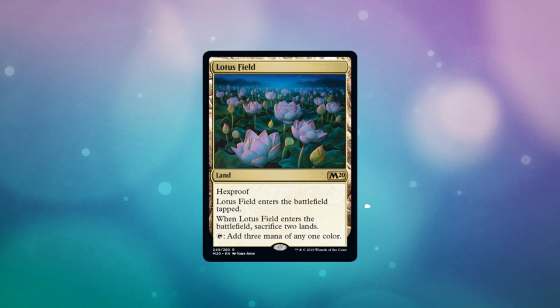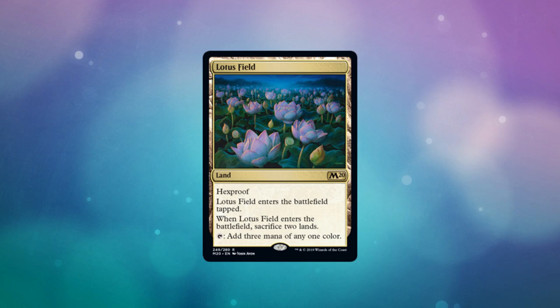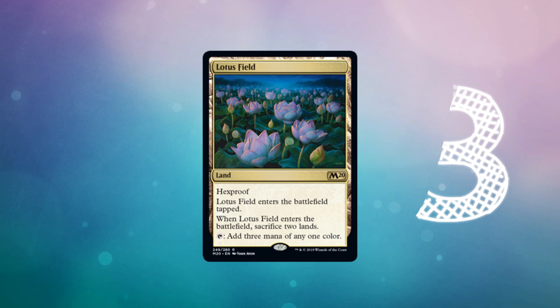Our first combo today is with Lotus Field. Lotus Field is a land that has hexproof. It enters the battlefield tapped and when it enters the battlefield you have to sacrifice two lands. It's a pretty big price to pay for a land, but it does tap for three mana of any one color. So what do you do to break this?